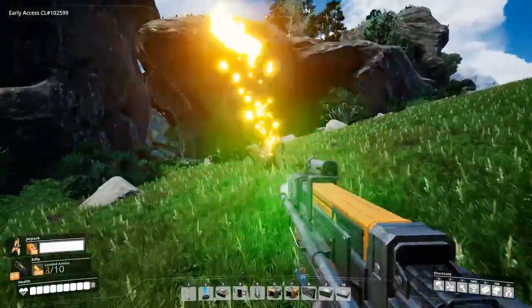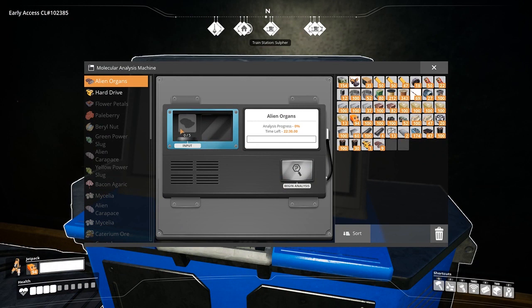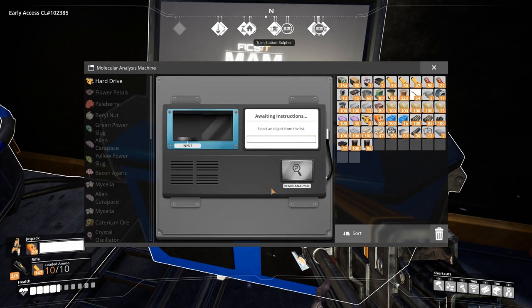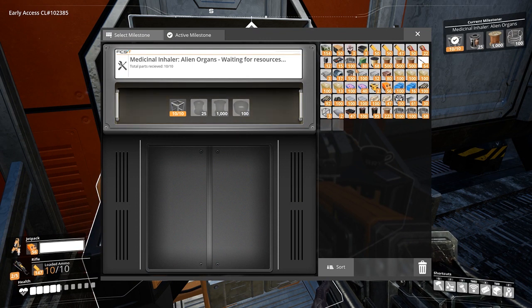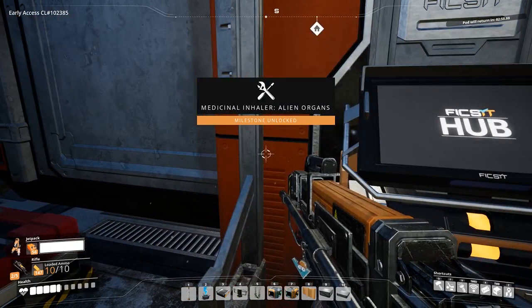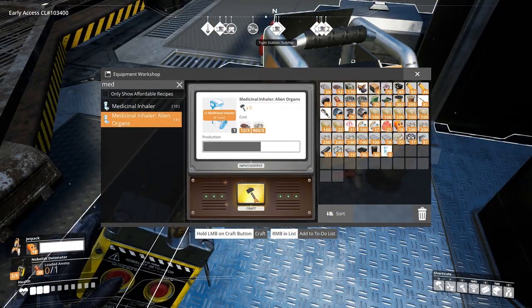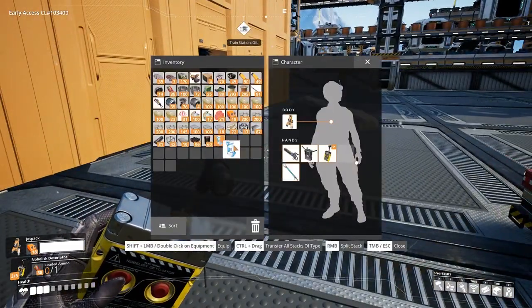Alien organs can be found from killing squitters and/or spiders. You will need to research 5 alien organs to unlock the second alien organs research request, which requires 10 items to be scanned. This will unlock a new milestone in Tier 4 called the Medical Inhaler. This is the first of two milestones for crafting a Medical Inhaler — the first being the Alien Organs Medical Inhaler. Both milestones for the inhaler will make the same item using different materials.